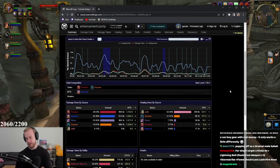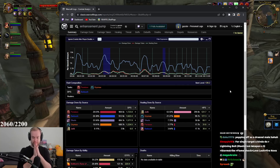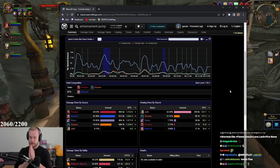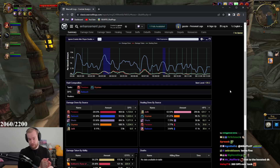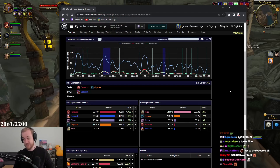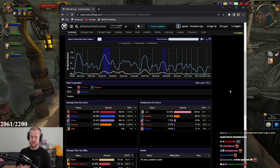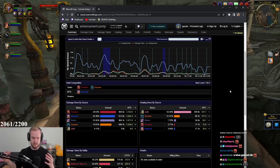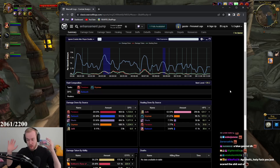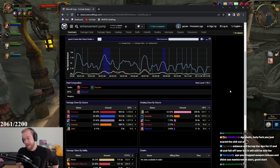It's pretty even overall. Enhancement is a spec that has changed a lot, so if I was really good at Wrath Enhancement there'd be a lot to improve upon. The spec is much more nuanced than TBC — we have the new Maelstrom procs, new totem mechanics, and the way Lava Lash and Storm Strike interact. There's a lot to min-max in Wrath.